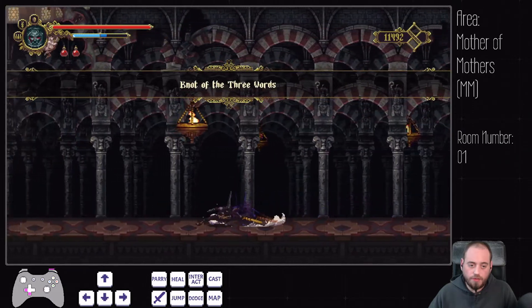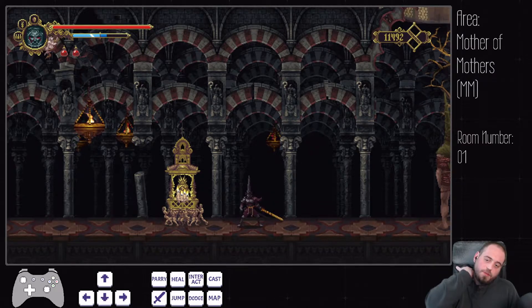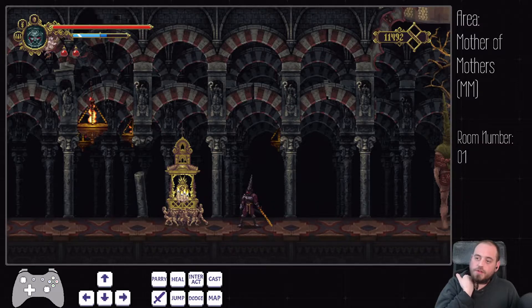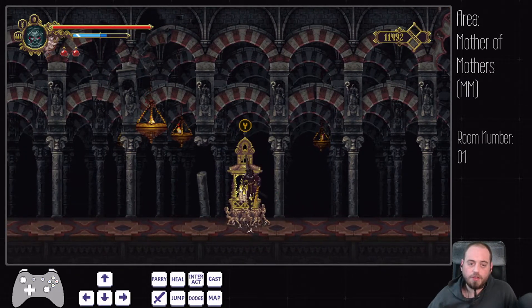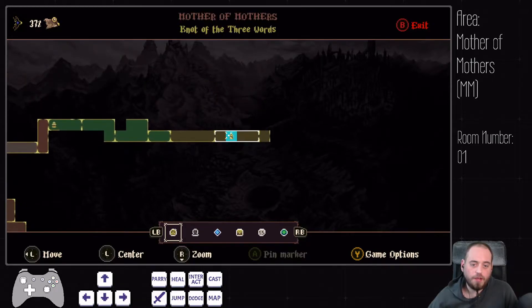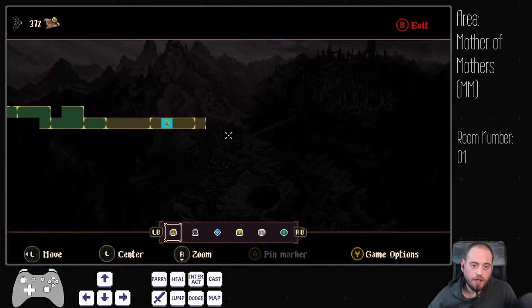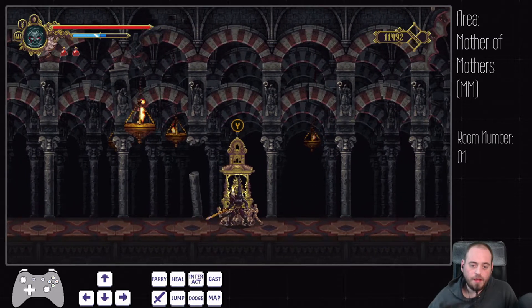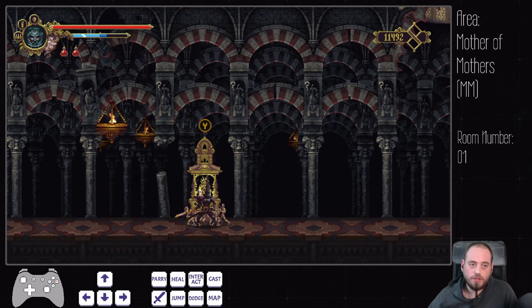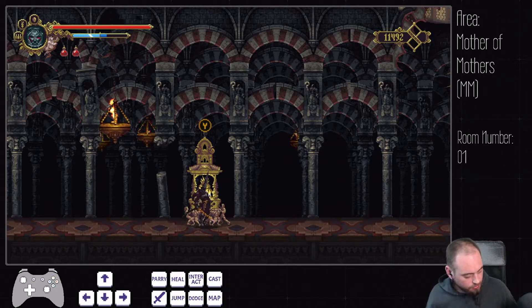What I will mention here is that usually you don't need to grab this checkpoint, especially if you are new to the run. I recommend just skipping it. I now usually grab it because it enables me to warp back here after doing all the library broken canvases and Exposito, which saves a good amount of time. But that is definitely one of the more advanced strategies in this run — I can only recommend this if you are consistent with getting to Exposito without taking too much damage or dying.